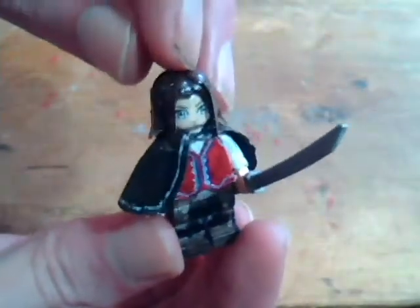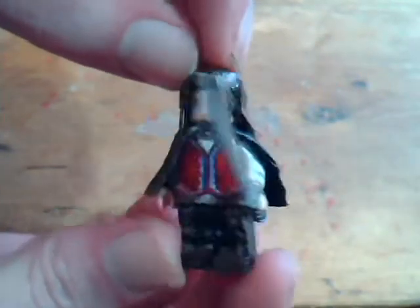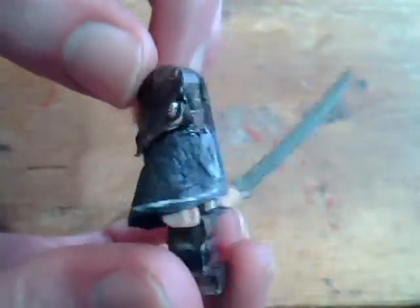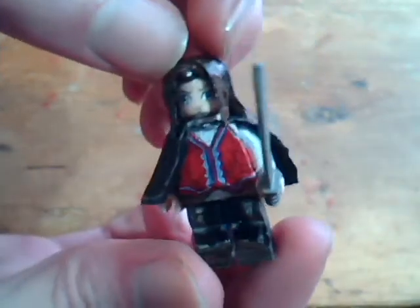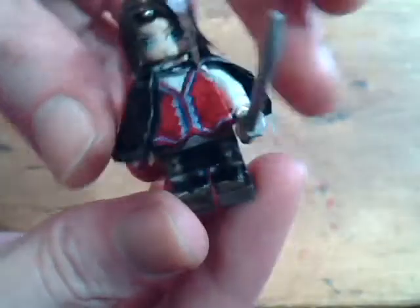So the hair — I'm not really sure what to call it — but specifically I took this piece from the Winter Soldier, because it was already the perfect color, and then put tape on it to make it a bit longer, and also on the front. The cape was made with paper.